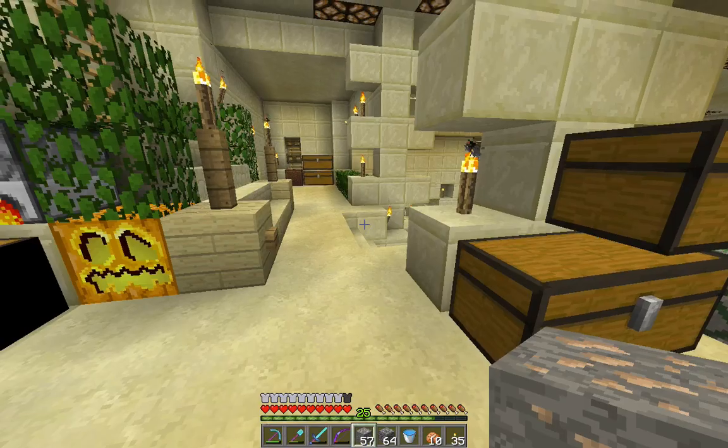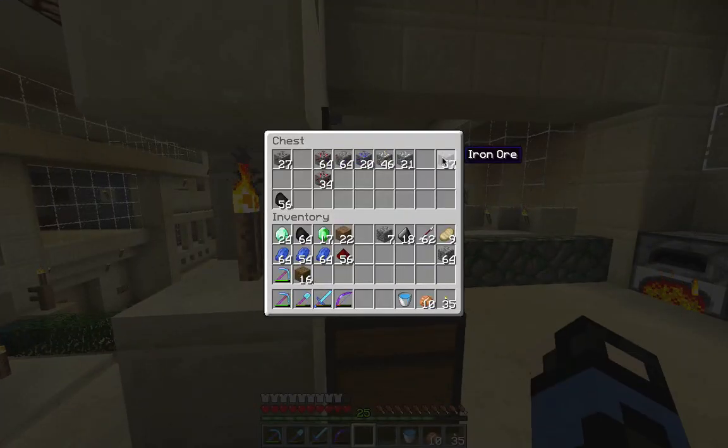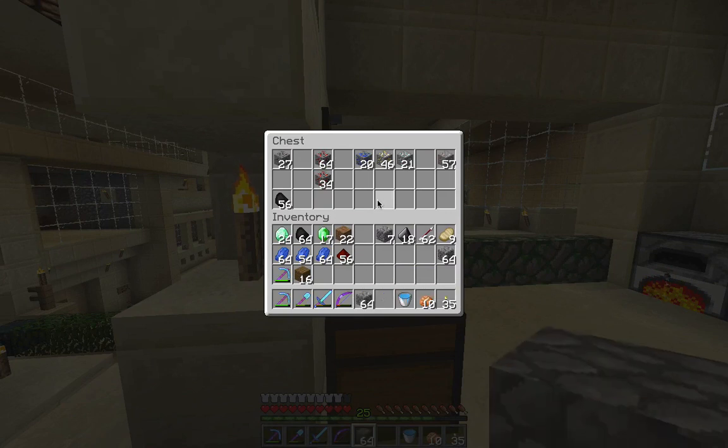Let's go put our stuff in the furnace and show you what I've been building for the last couple days. I was going for nine stacks of iron so I could make a stack of iron blocks. And I got one, two, three, four, five, six, seven, eight - eight stacks. And then I got some gold, I'll just put that in here for now.